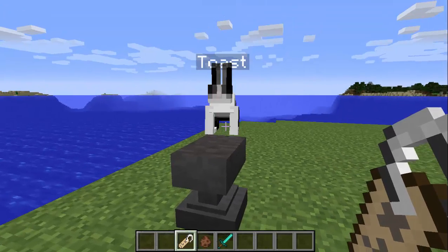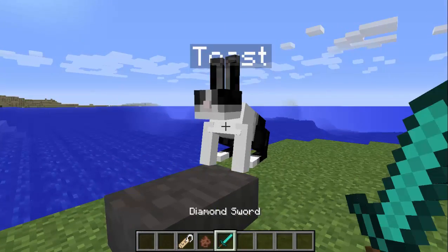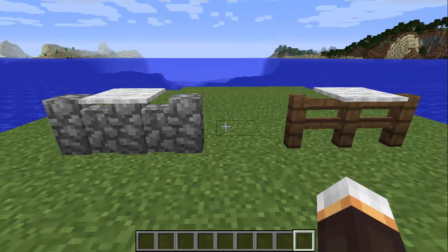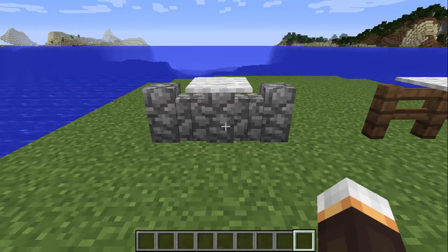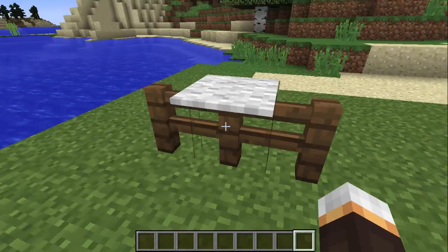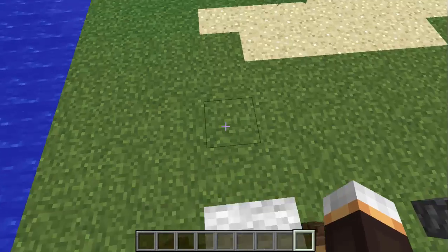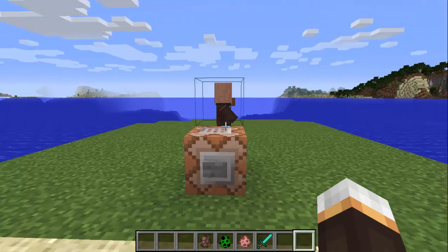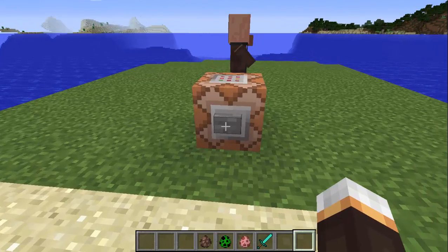Fact number four: if you name a rabbit 'Toast', it gives it a secret texture. Fact number five: carpet blocks allow you to jump over cobblestone walls and also any type of fence.